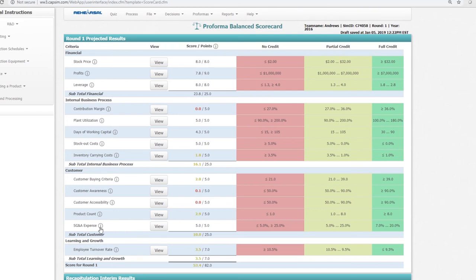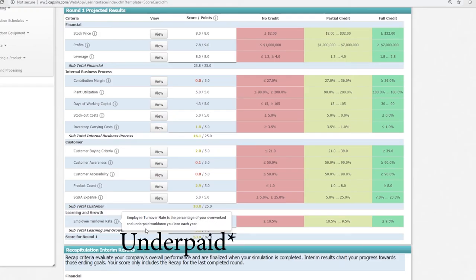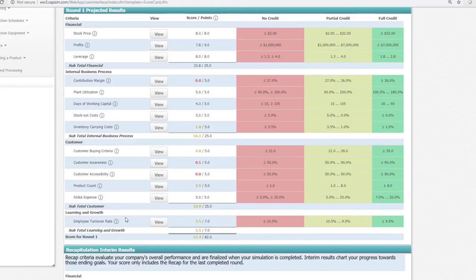SG&A expenses are sales, general, and administrative expenses as a percentage of sales. To make sure you always get full credit in SG&A expenses, you need to invest fully in TQM once it becomes available to you, so those expenses don't negatively affect your balanced scorecard. For employee turnover rate — the percentage of overworked and unemployed workforce you lose each year — you need to invest in HR. I recommend investing the maximum; it's not too much money and gives you a good score.